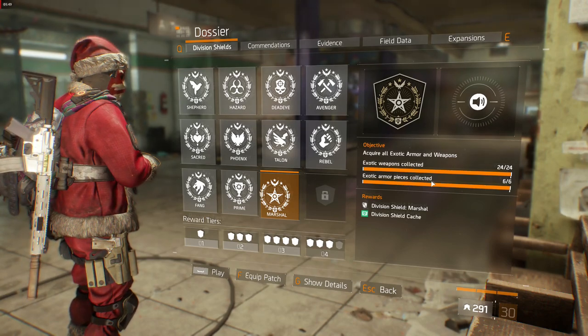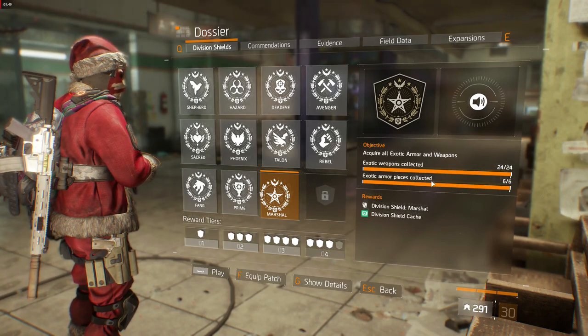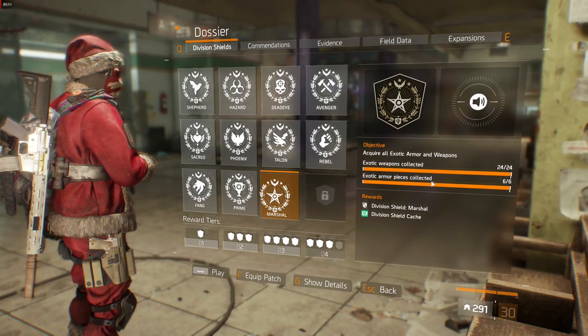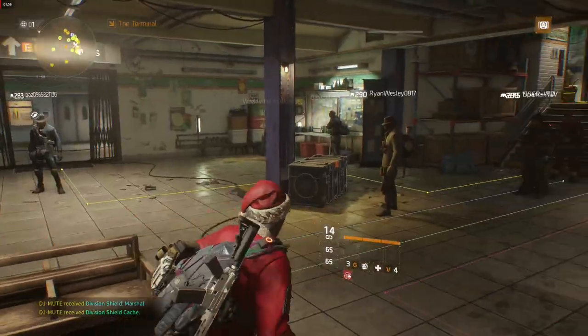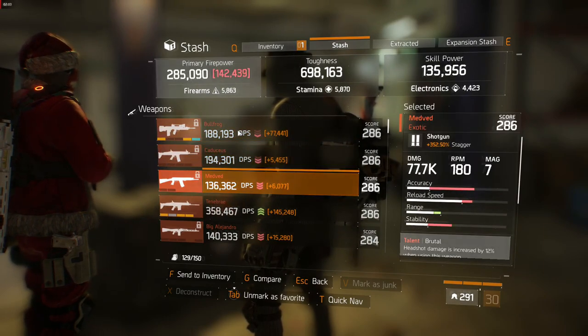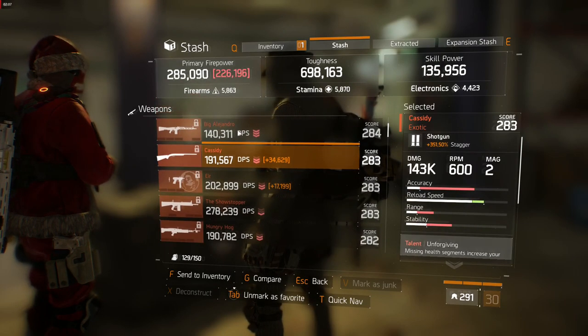Ubisoft has increased drop rates of exotic items, so I would say it is much easier than before. You need 24 exotic weapons and 6 exotic gear sets. I'll put the list of items in the description so you can compare with the ones you have. I've got every exotic weapon: Bullfrog, Caduceus, Medved, Tenebrae, Big Alejandro, Cassidy,